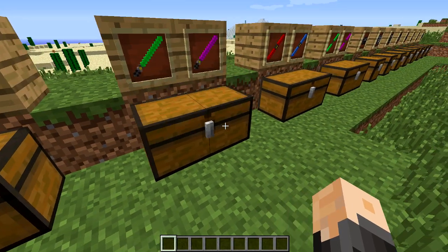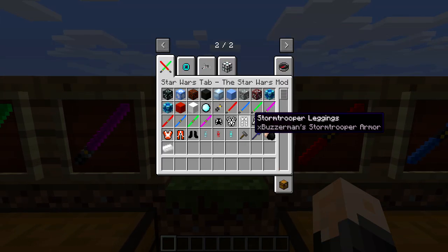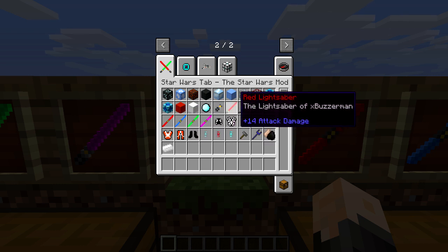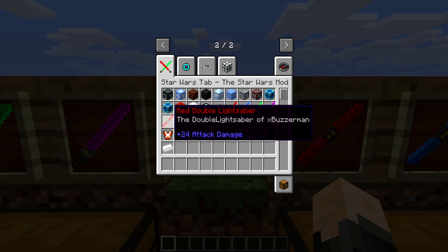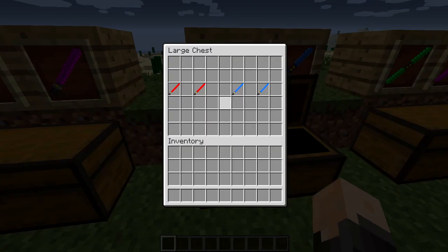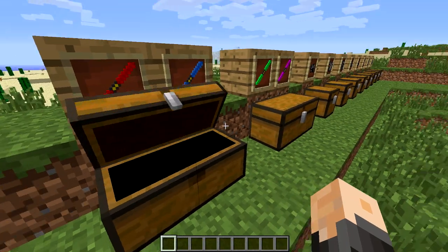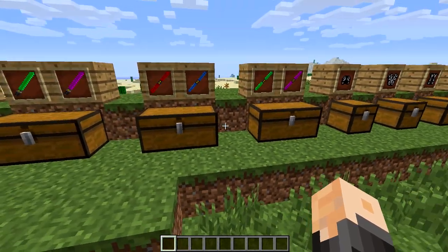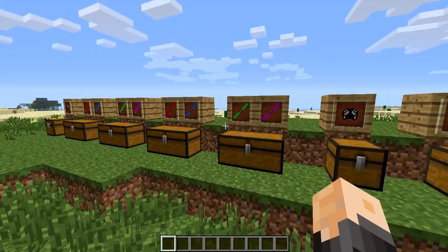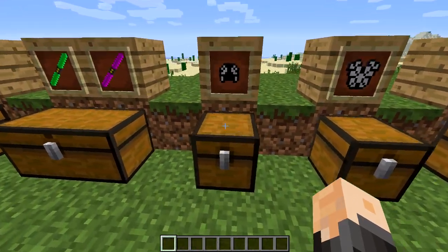This one uses the purple dye. You can actually make dual-wielded lightsabers, and I'm going to go ahead and show you what they look like in the index right here. The red lightsaber does 14 attack damage, but the double red lightsaber does 24 attack damage, so it does a little bit more. All it is is crafted by using two of that colored lightsaber. They're basically the main thing of the mod — what they wanted to add — and they're awesome. They attack a lot better and look a lot cooler.